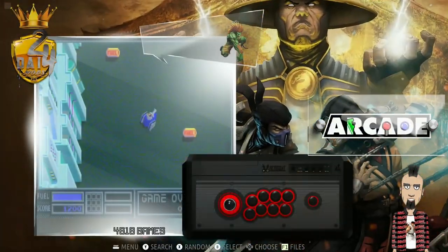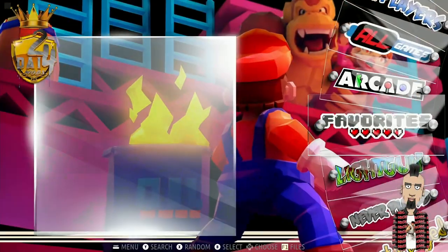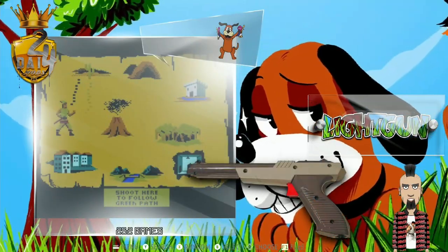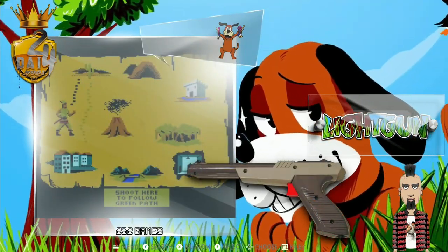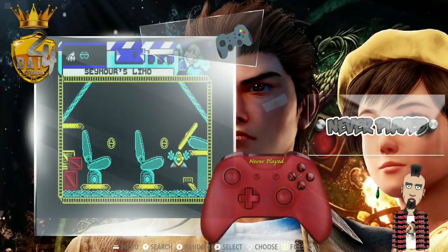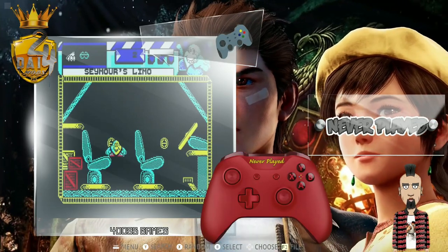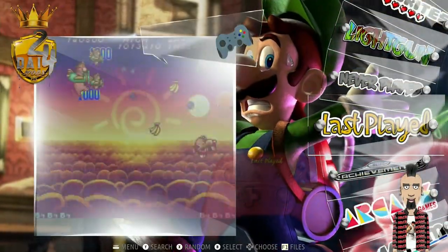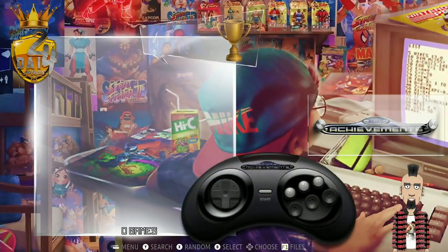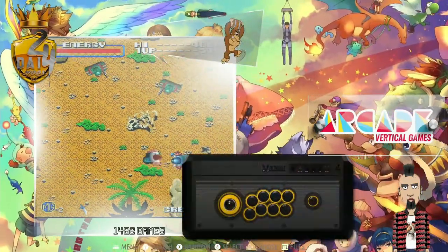Let's go down through some sections. We've got Arcade with 4,618 games, your favorites, light gun games with 252 already selected. There's a 'Never Played' section — interesting, haven't seen this one before — it shows all the games you've never played, your last played games, and retro achievements, which Batocera seems to totally own right now. We've got a vertical section as well.